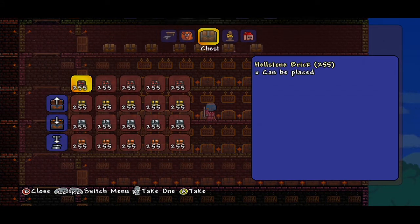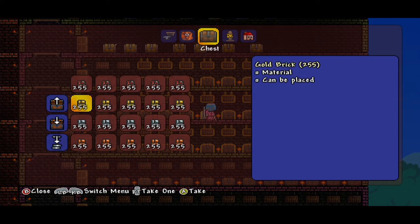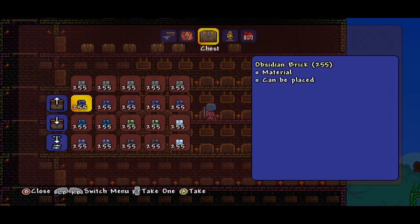Hellstone brick — you don't want to come into contact with that, it will take your life. We have gold brick, silver brick, and copper brick — copper happens to be one of my favorite colors. We have gray obsidian brick.